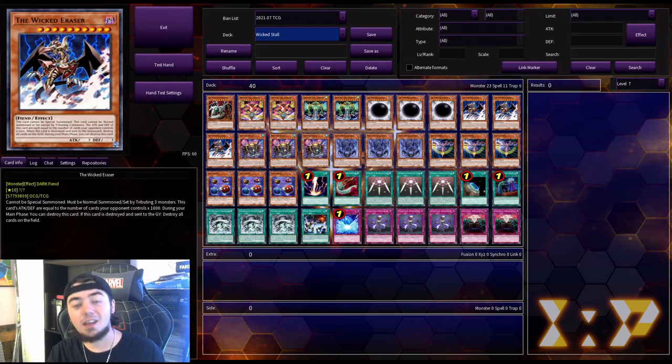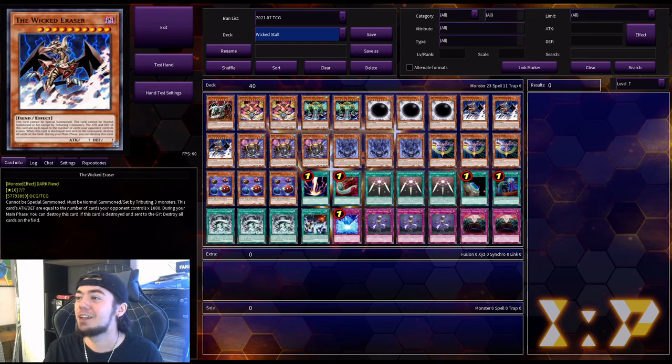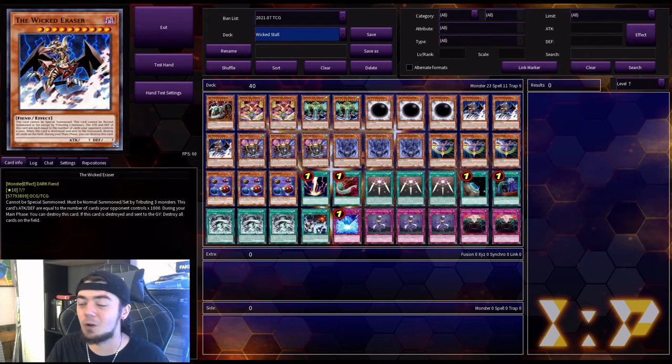Anyway guys, that is it for this video. Thank you so much for watching — let me know what you guys think about this deck down below. I was really excited about it. I think it works, it's a pretty cool mechanic, and it also kind of gives light to the Wicked archetype. I haven't seen anybody use them, and with King's Court just coming out, it's really cool to see these cards again. The Wicked Avatar used to be a really fun card for me back in the day, and it showcases some of these older cards that are really good at stalling. It brings some new life and some old cards back into today's game. Make sure you like, comment, and subscribe, and let me know what you think in the comments below.